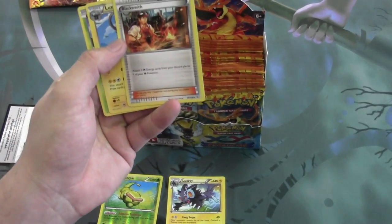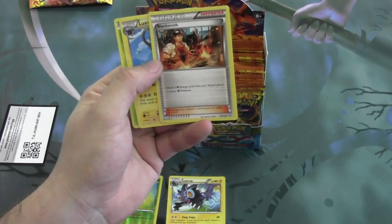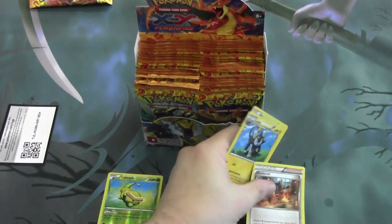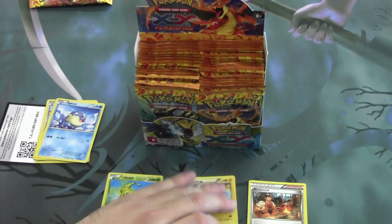Here we have Blacksmith, one of our new supporters of the set. Attach 2 Fire Energy cards from the Discard Pile onto one of your Fire Pokemon. Pretty decent energy acceleration. Certainly can't complain about that.